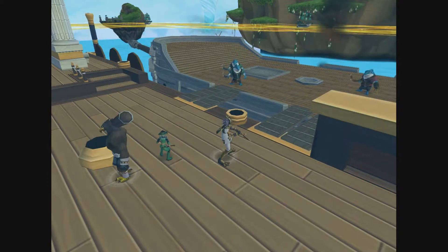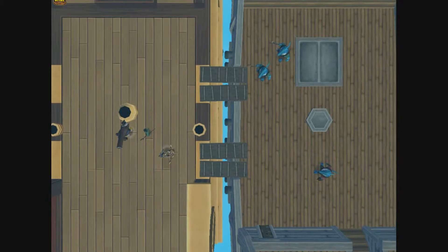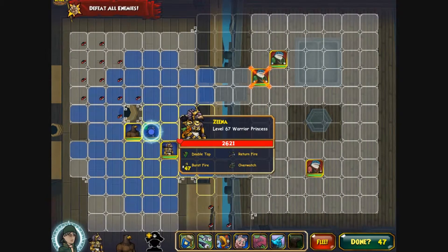To start, she has a super hit critical strike — sadly not an epic hit, but it is still useful for assassination or just trying to kill someone.